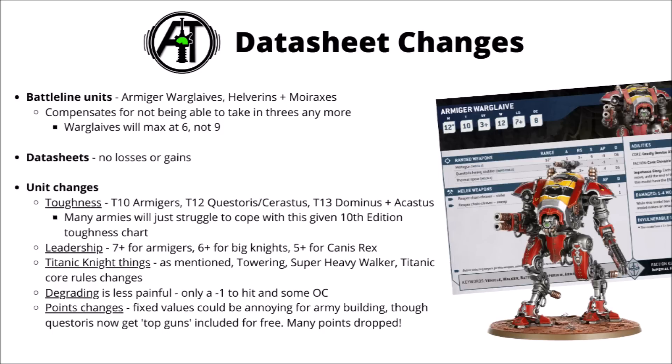Knights are very tough: toughness 10 for Armagers, 12 for Questorius and Cerastus, and 13 for Dominus or Acastus. A lot of armies are just going to struggle to cope with that given the 10th edition toughness chart — not everyone even has access to anti-tank weapons. Degrading in general is a bit less painful for knights; there's only minus 1 to hit and some objective control costs for Questorius, and none of the knights are going to be hitting on a 5-plus now.